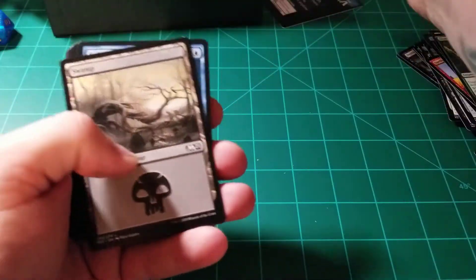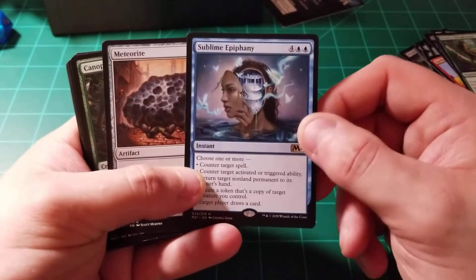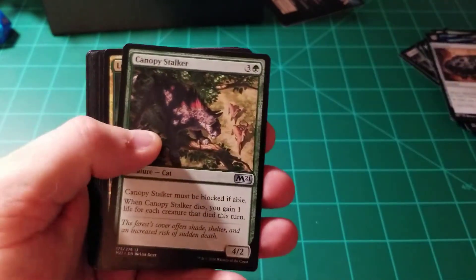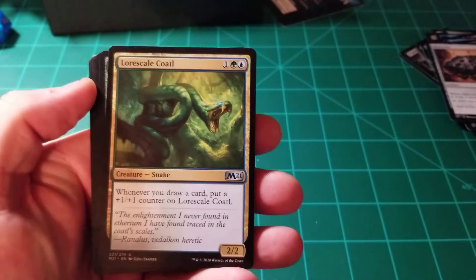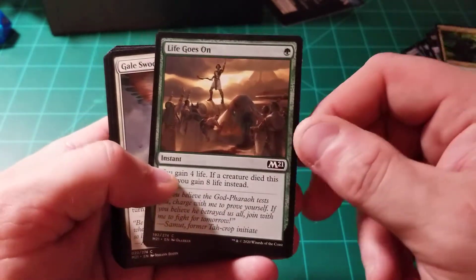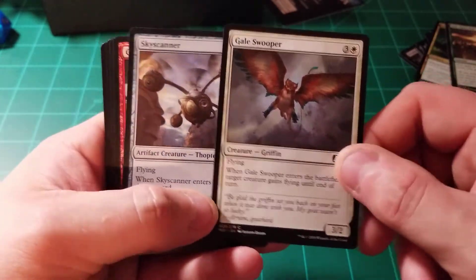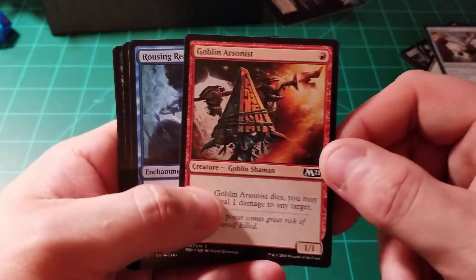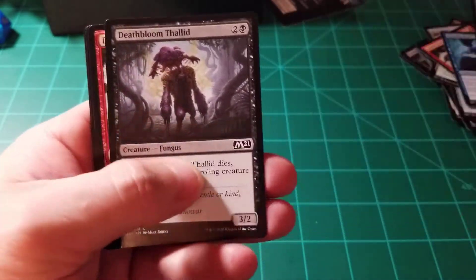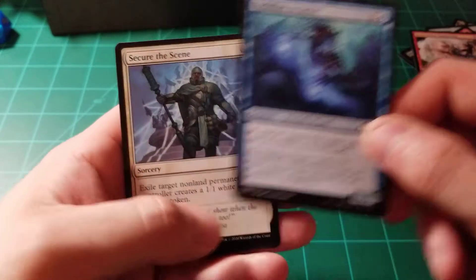Beast Token — yes, okay. Swamp. Always need Swamps. I like Black Dex, enough said. Sublime Epiphany, Meteorite, Canopy Stalker, Lorescale Coatl — I just butchered that one already. Life Goes On, Gale Swooper, Skyscanner, Goblin Arsonist, Rousing Reed, Portcullis Vine, Deathbloom Thallid, Destructive Tampering, Vodalian Arcanist, and Secure the Scene.